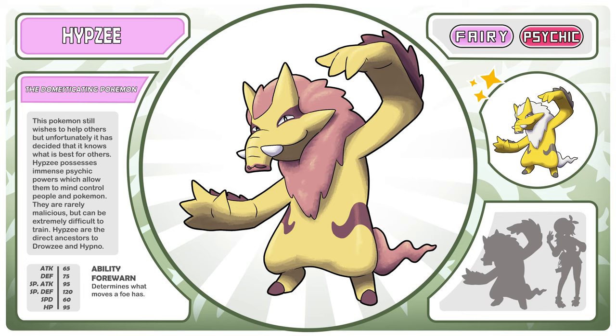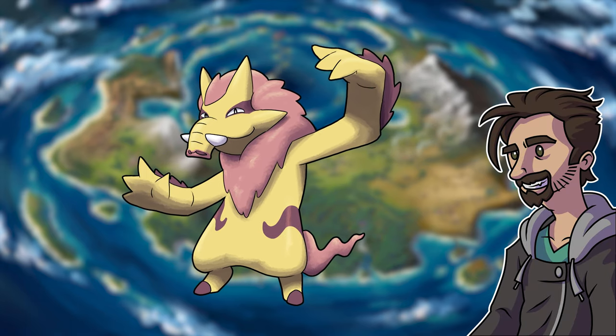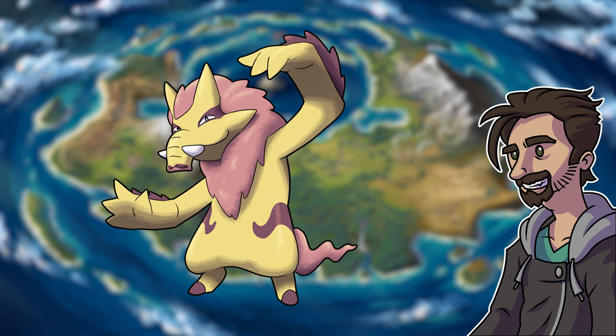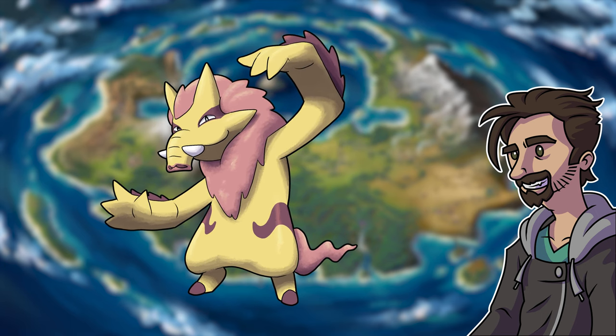Here is Hipsy, the domesticating Pokémon. This Pokémon still wishes to help others, but unfortunately has decided that it knows what is best for others. Hipsy possesses immense psychic powers which allow them to mind control people and Pokémon. They are rarely malicious, but can be extremely difficult to train. Hipsy are the direct ancestors of Drowsy and Hypno, and its ability is Forewarned — so that lets it know what moves a foe has. I really like how this turned out; I think it's my favorite of the bunch. But all the inspirations — the Chalicathiris, the Paraceratherium, and all the other related megafauna — they're weird, like really weird. And Hipsy is cool, it's super neat, but it's not really representing the real intense strangeness. So for the other half of this split evolution, let's get weird.